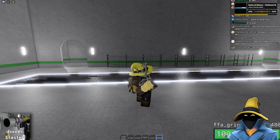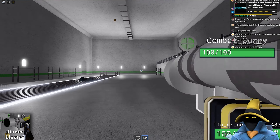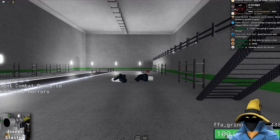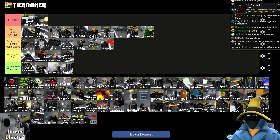Dinner Blaster is pretty decent, in all honesty. The projectiles are fast and always move in straight lines, and they bounce around. I don't think bouncing actually hits them though. Dinner Blaster is good — I do think it's a slightly better Kentucky, not by much. I'm going to put this above the Micro SMG — I think I would actually rather have the Dinner Blaster than the Micro SMG.